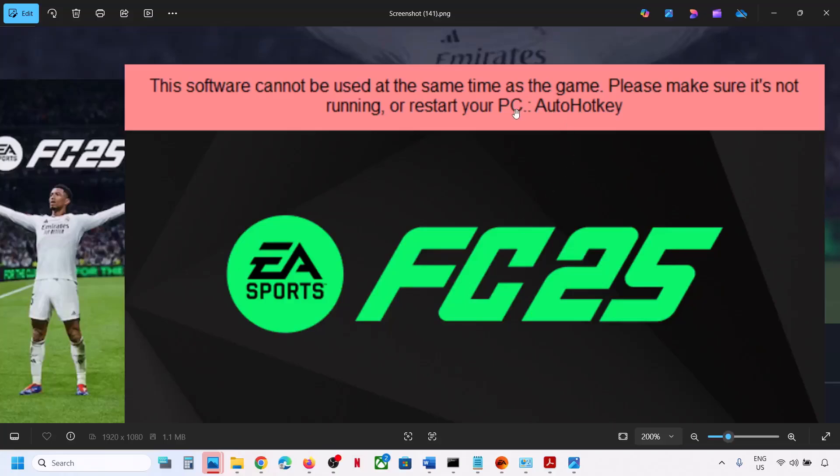Hello guys, welcome to my channel. So if you are receiving this error — 'this software cannot be used at the same time as the game' — that is AutoHotkey, and you are receiving this error with the FC-25 game on your Windows computer, then please follow the steps shown in this video.